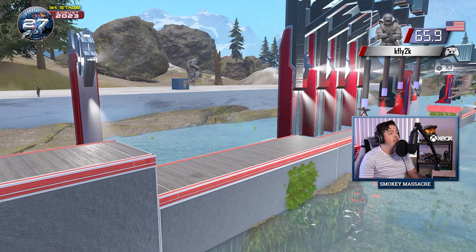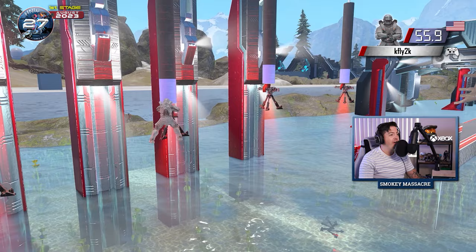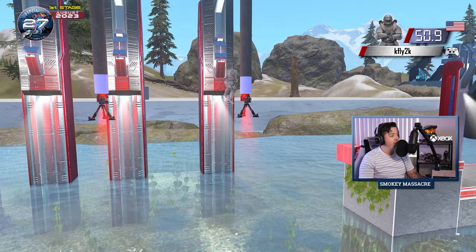Now he is on to the returning turret jumps. Back for the first time since Tournament 6, we have not seen jumpers hop across turrets in a very long time. But this tournament, we are going old school. KFLY going a little bit slow on the turrets, but he's getting across them. He's getting a jump on each one, and he grabs them all successfully.